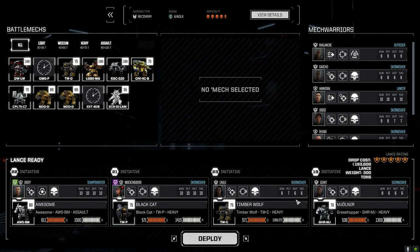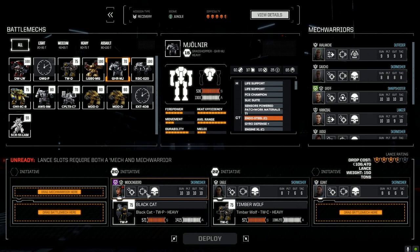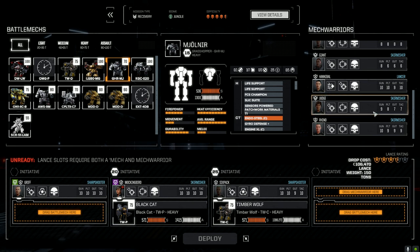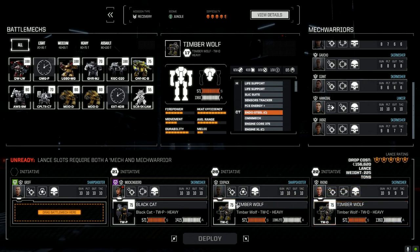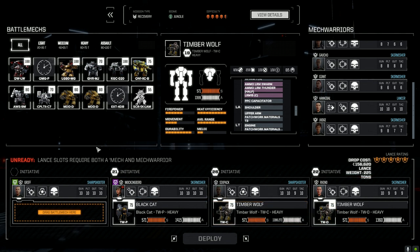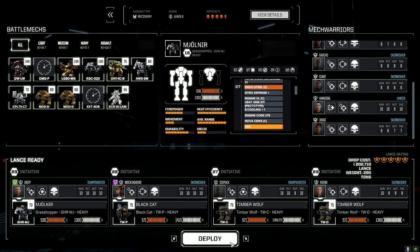We're a little bit behind on C-bills but we have stuff we can sell if we have to, so not worried about that. Let's pull out the Awesome, pull out the Mjolnir — Griff, you can stay in. We're pulling out Eagle and Giant though, and bringing in Six Pack. Then we'll bring in the D down here — the double PPC LRM. I'll leave the PPCs on Six Pack for now. The Mjolnir is back, though we haven't fixed the light tag. We'll take it anyway. Let's deploy and get it done.